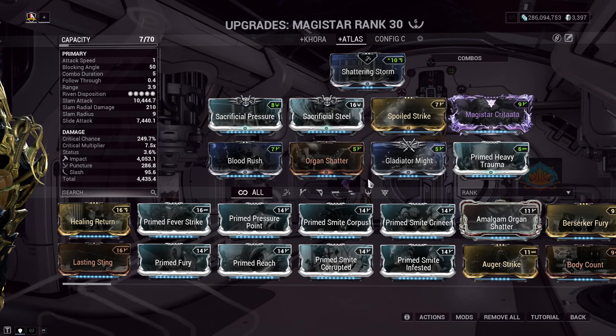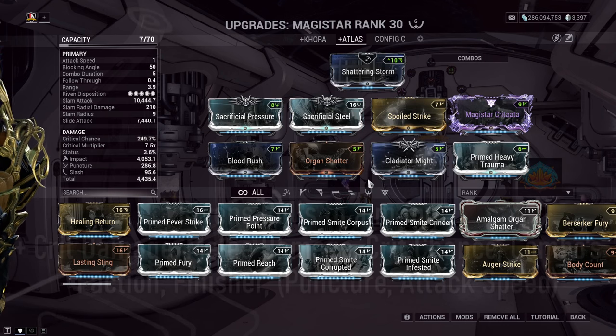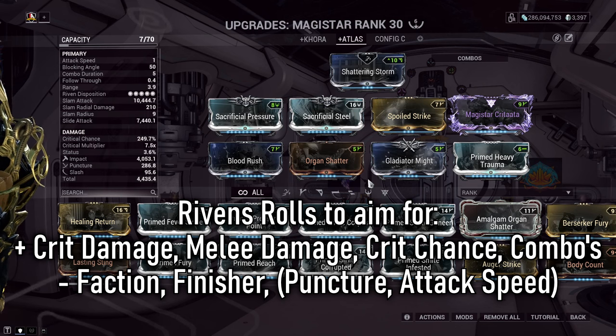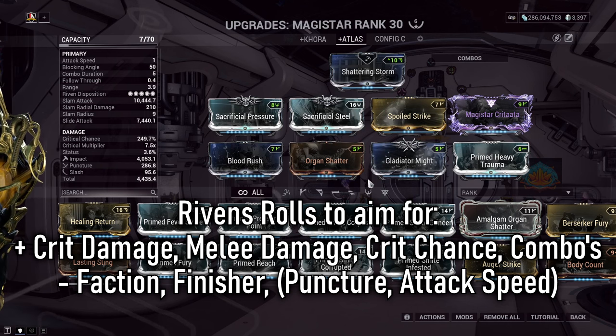There are quite a few different stat sticks to choose from, but for my build I leaned into the Magistar Incarnon due to the 100% extra critical damage bonus it receives. This really helps amp up that damage output, and after some calculations it just made more sense to go that route.